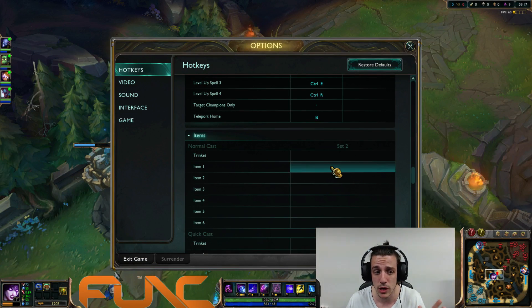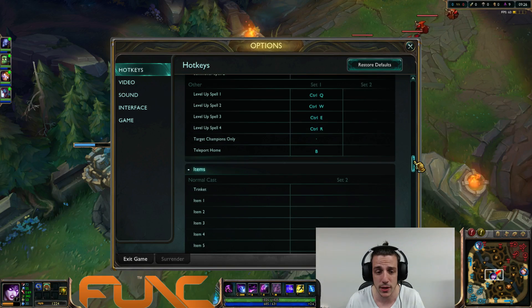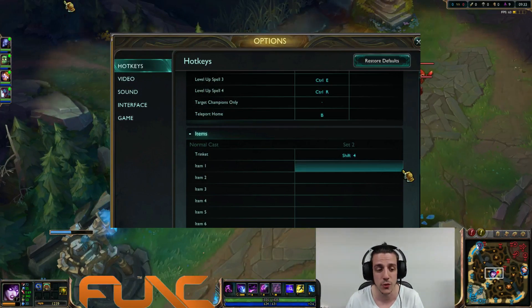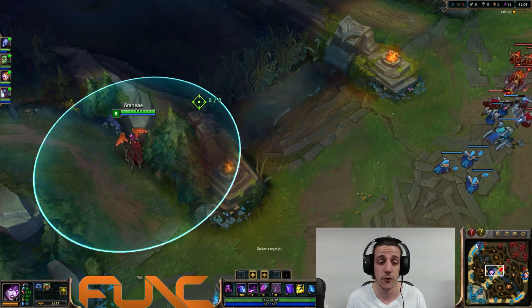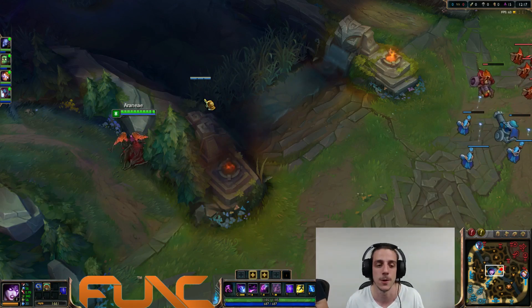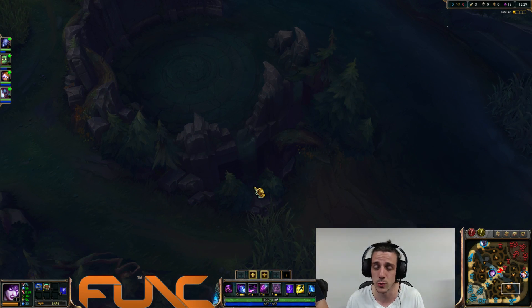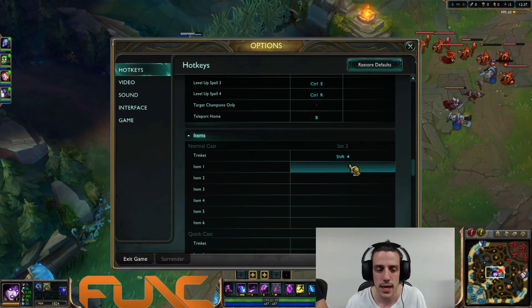For items I also have everything on smartcast, but for the trinket — I keep it in slot 4 — you can press Shift+4 to see its exact range. If the placement indicator is green it will land in the brush; if it's red it won't land there. This lets you know the exact range of the trinket and place it as deep as possible. This works with the trinket and the upgraded trinket, but there are also some long-range wards where normal cast is actually better.